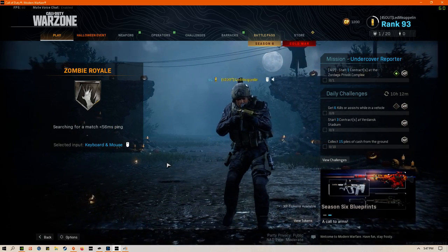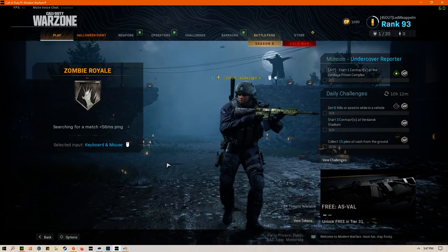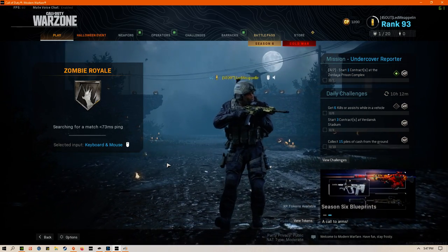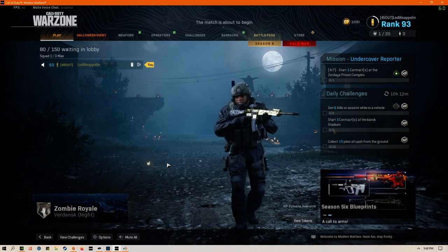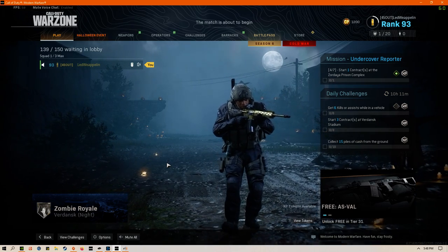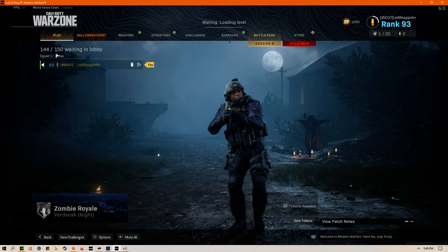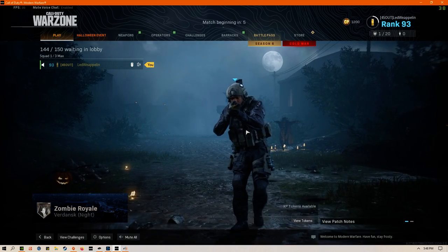All this stuff is in loot boxes. Sometimes you open them and they've got exactly what you want, and sometimes you open them and it's just a little scare. Now we're going to have a minute or so of practice time as the lobby fills up — 140 out of 150 people — and it's filling up pretty quick, so this practice time may not be very long.